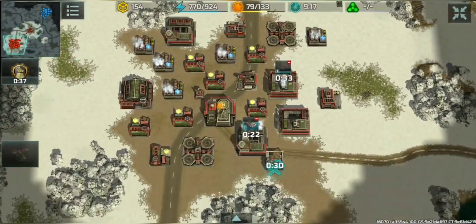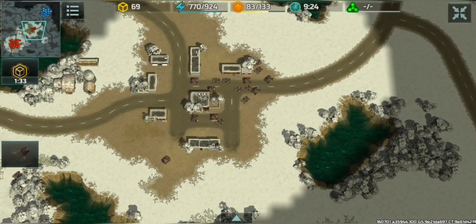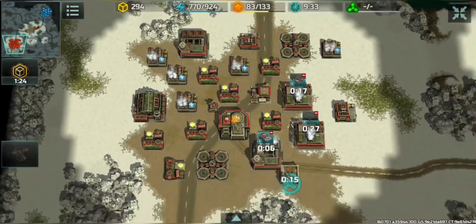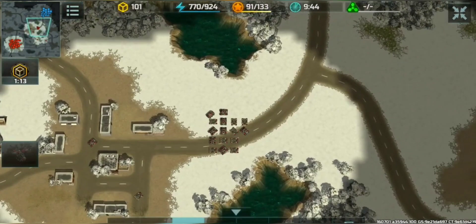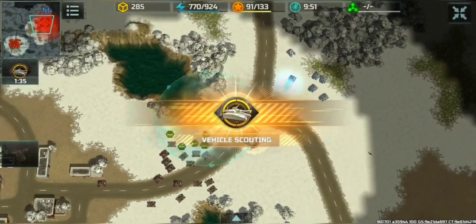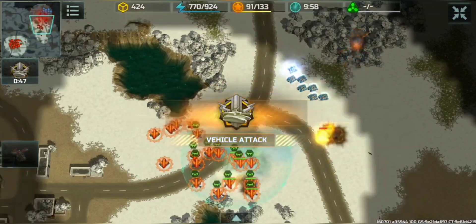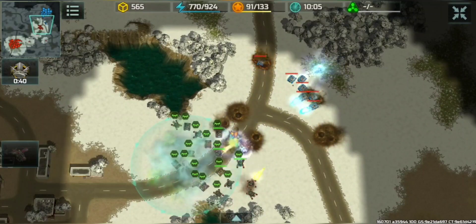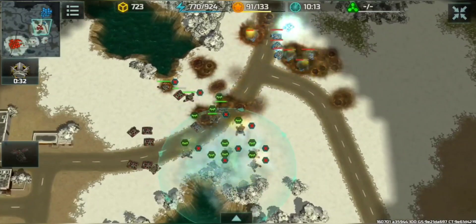Yeah, they hit hard. A lot of porcupines can't defend against them sometimes. Still non-stop units in production, some anti-air towers in the base. Chameleon has turned on and will try his first attack. Chameleon is there with some Zeus already. Put the porcupines in the background — go in the background, save your porcupines.